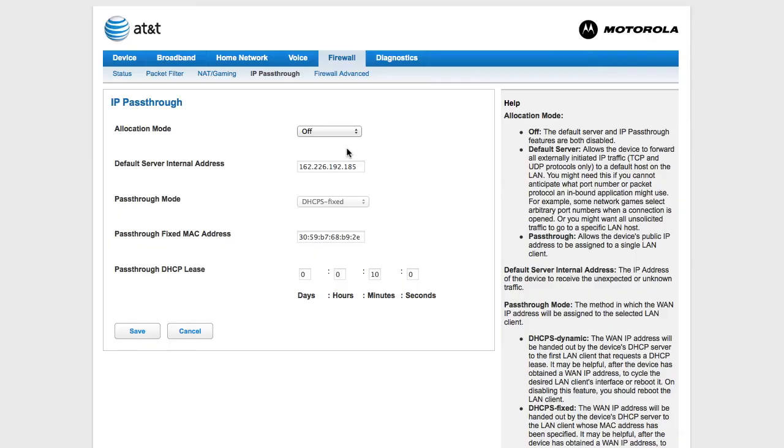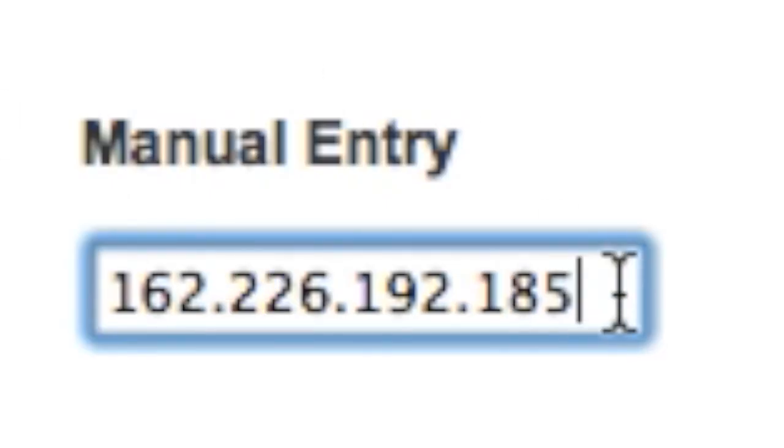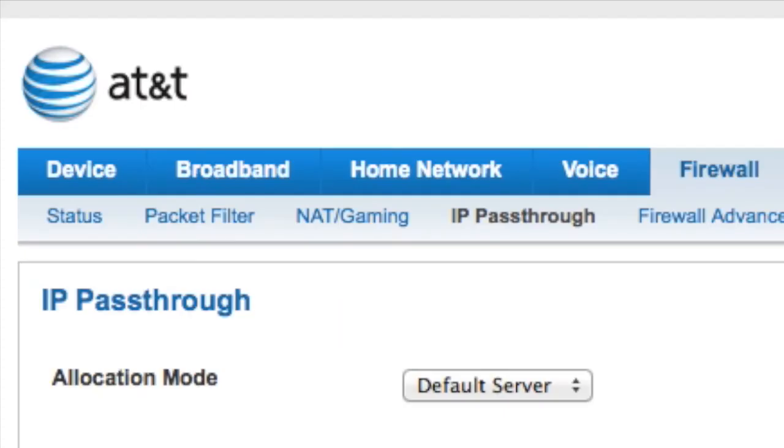Next on the list is IP Passthrough — this is really important, especially for AT&T U-verse. I cannot stress this enough. By default it's usually off, but go to Default Server. On the manual entry, enter in your Xbox's IP address. You can find this in the Settings Network tab of your Xbox One.